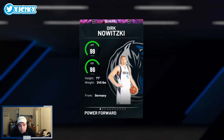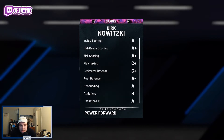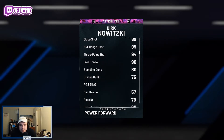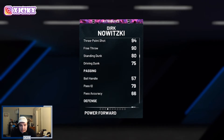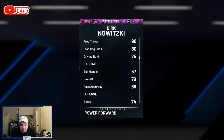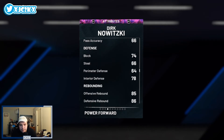Dirk is a 7'1 power forward/center option — I'd definitely recommend running him at the center position. He's a 99 on offense, 86 defense, coming with a 74 driving layup, solid post game, 95 mid-range, 94 three-pointer, 80 standing dunk, and a 75 driving dunk. His post fade is a 98 — he's Dirk, so obviously that's not a surprise. We're definitely going to have to try that out in game. Not much of a ball-handling rating, and defensively he's super mediocre.